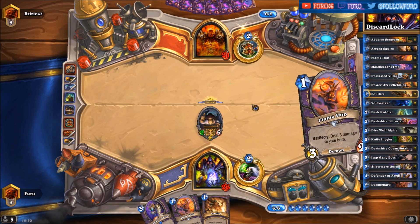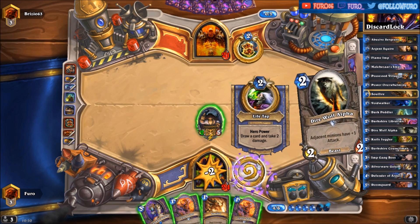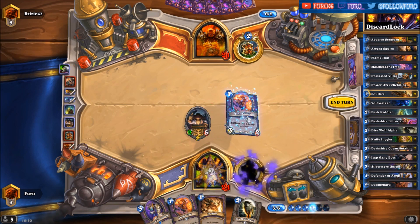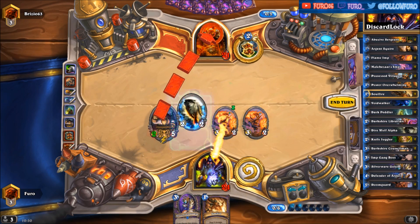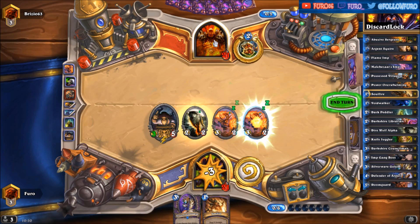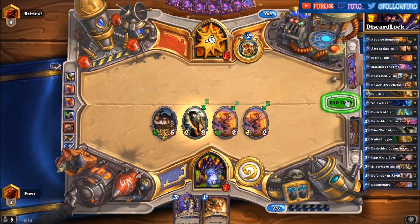Double Flame Imps! Let's see what else we are getting — Direwolf Alpha. Let's drop those and hit him for five. He is down to fifteen. As long as he is not dropping another Brawl, we should be pretty fine now.